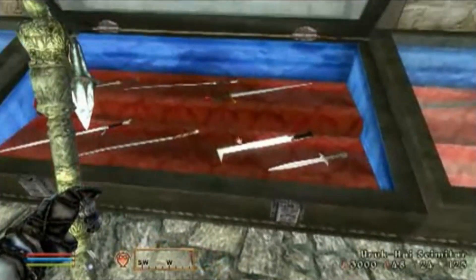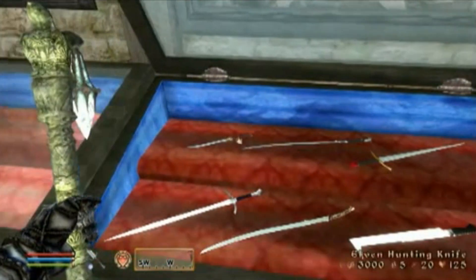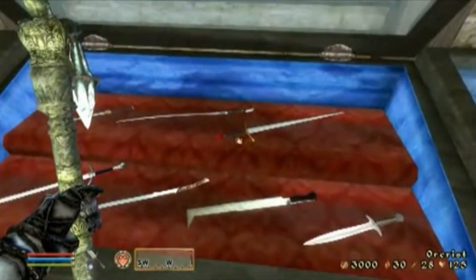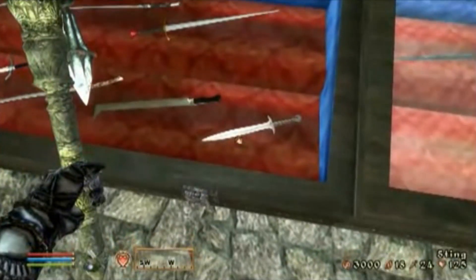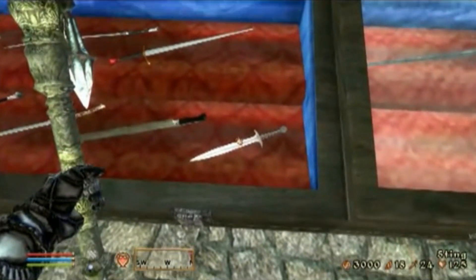Look at them all. Had a Fang, the Scimitar which is out of place, Sting, Orcrest, Elven Warsword, the Hunting Knife, Glamdring, and that's all. They look pretty nice. They're kind of basic but they do have good detail. I think Sting — you probably can't tell on yours — but I see a little decal running up the side of the blade, which looks really cool. A leaf design.